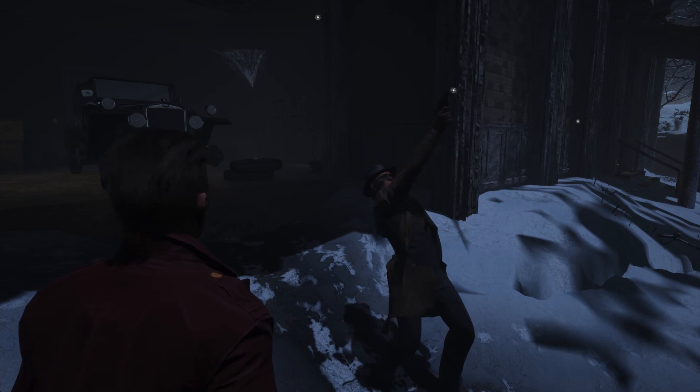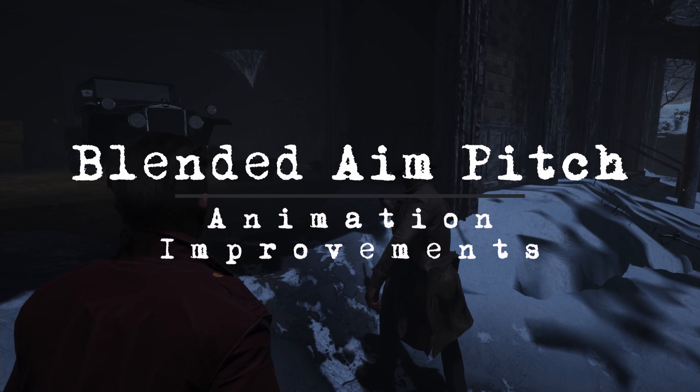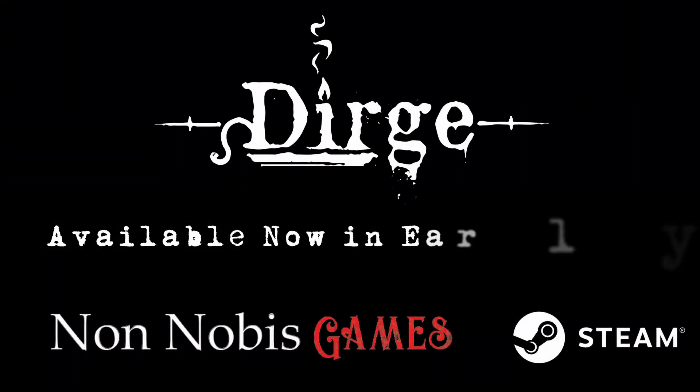Looking up and down now animates with the investigator instead of them always looking directly forward. Dirge is available now in early access on Steam.